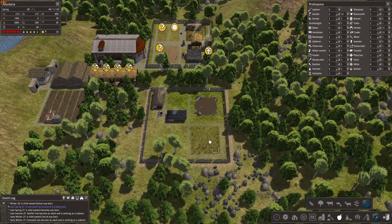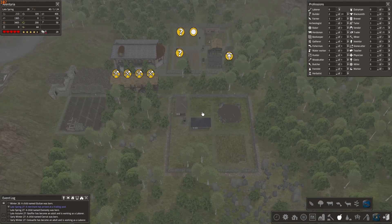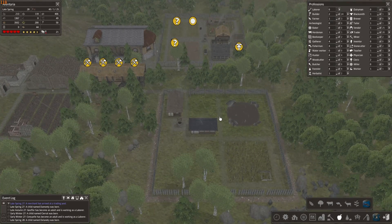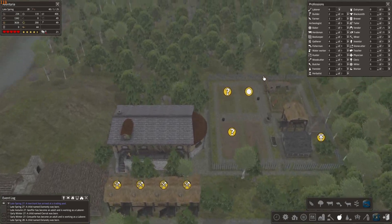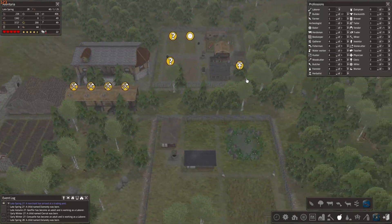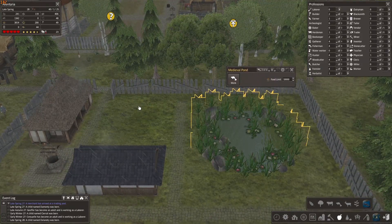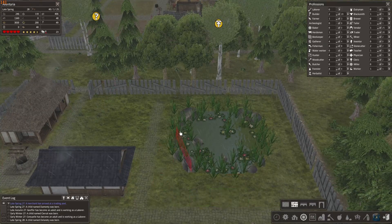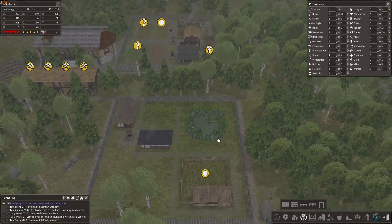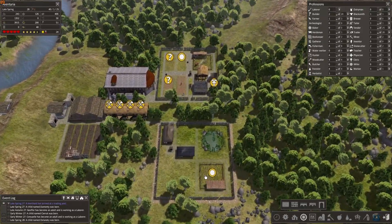Anything else to build? Oh, this, this, and this. I'm gonna need more workers. Alright, people are getting busy. The pond is done — don't really like this outline but it looks okay. We have some fishermen already that came from here. I'm liking this.